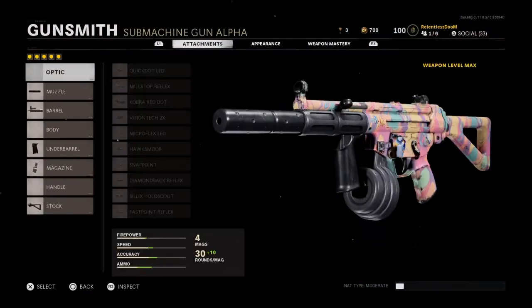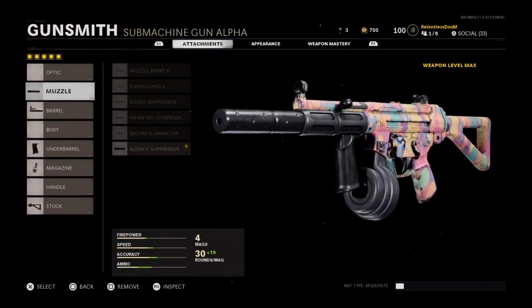So I got the suppressor — that thing goes crazy, and the last press on everything goes crazy. I'm using a 9.5 reinforced heavy barrel. I got an underbarrel — I got a field agent grip. You've got to have more ammo for a submachine gun since it already comes with 30 rounds, so I got a 45-round drum mag.